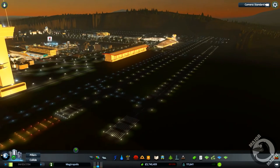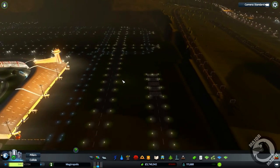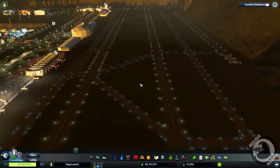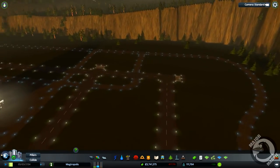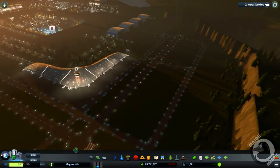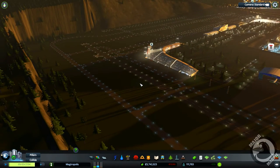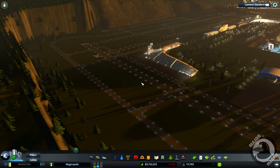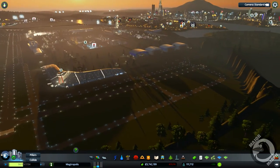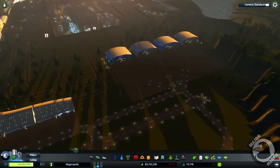Check out the airport guys, it's coming along beautifully. I just want to show you how it looks. One of our taxiways — oh yeah. What is up guys, Major Magpie here, welcome back to Cities: Skylines. This is my city of Magtropolis, and this is Magtropolis International Airport. We've done a little bit of work here in the last episode.